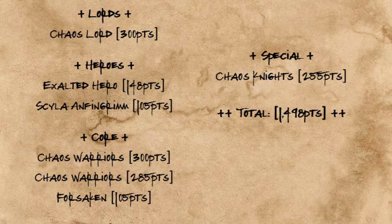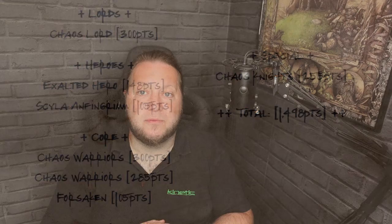Here's the first iteration of the list, and after some feedback from the Discord group — which you can join down in the comments — they suggested that maybe I went for dropping the Forsaken and picking up a Sorcerer. I hate taking a Sorcerer in a Khorne army but it's the only way I could get some Dispel dice, so it made sense.